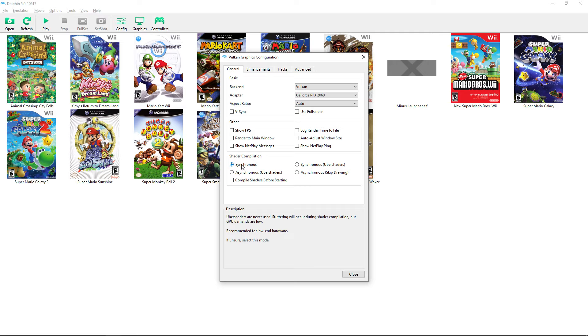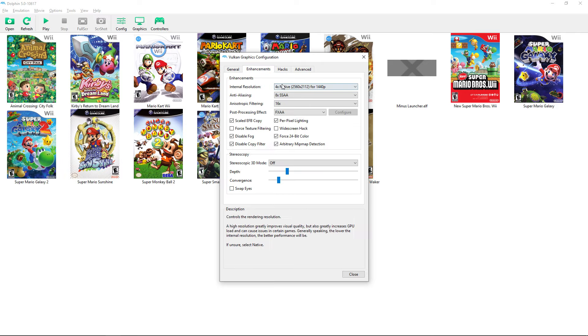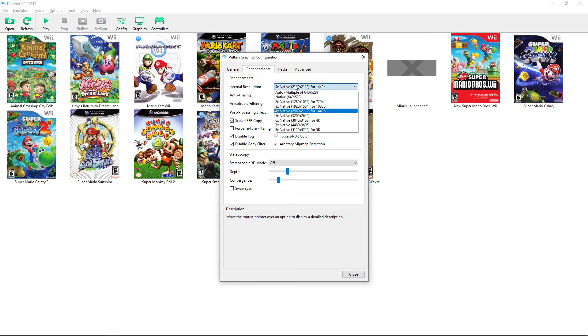For shader compilation, I don't recommend Uber Shaders because they require a really powerful GPU and are slow to load. Don't use Asynchronous unless you're really struggling with performance — that causes visual glitches. The synchronous option compiles shaders while you play; if you get stuttering in-game, switching settings here may help, especially if your CPU has two or fewer cores.